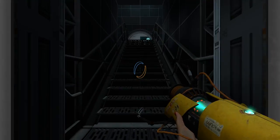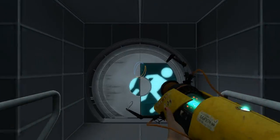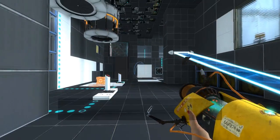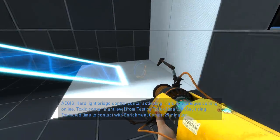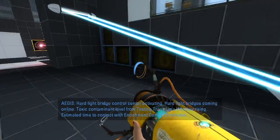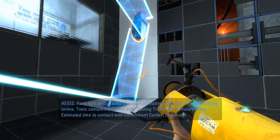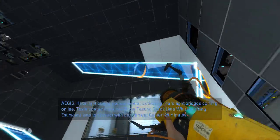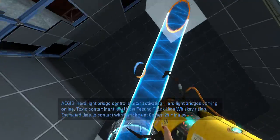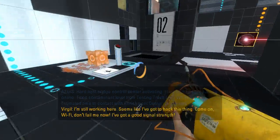Hey guys, I'm LB, and we are back to look at some more issues in Portal Stories Mel with broken test chambers. So this is a cool chamber with an angled hard light bridge, and I really like it. Oh, that's cool — I haven't seen that before. But yeah, this hard light bridge can completely break the chamber.